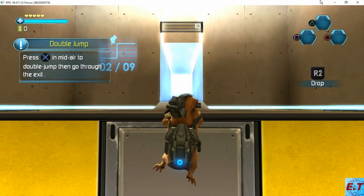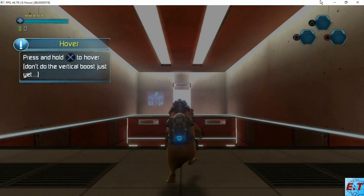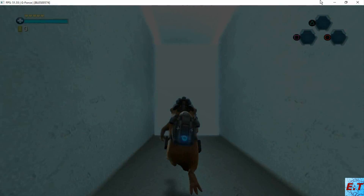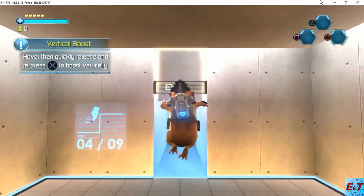Press the jump button in mid-air to double jump, then go through the exit. Press and hold the jump button to hover. Don't do the vertical boost just yet. Hover, then quickly release and re-press the jump button to boost vertically.